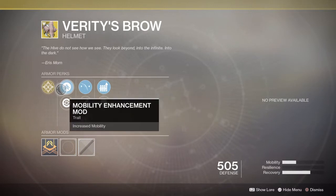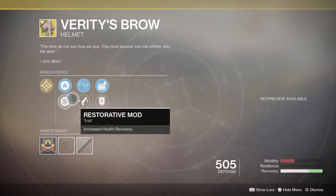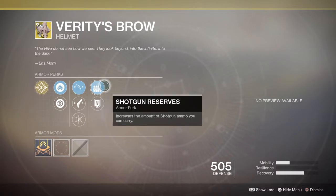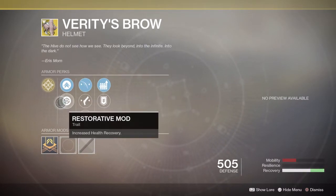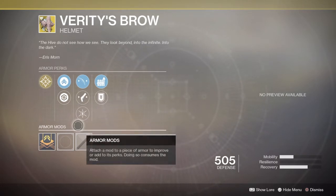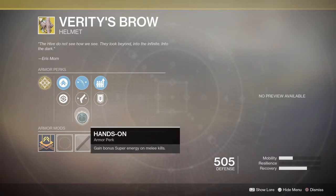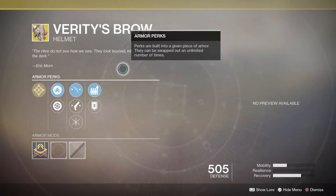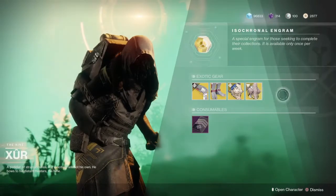It has shotgun — well, I don't know if this comes with everyone, but you have Mobility Enhancement, Bow Targeting, Shotgun Reserves, Restorative Mods increasing health, Hand Cannon Targeting to improve target acquisition accuracy in down sights, Hands-On, and Heavy Ammo Finder. So there's a nice helmet and I think it works perfect.